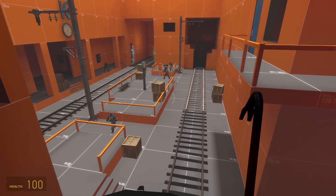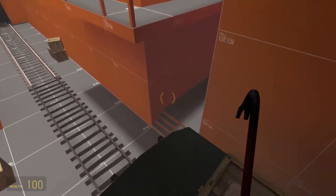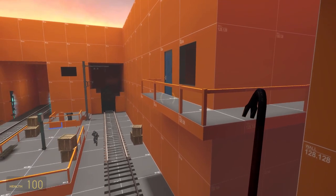On sight, the combine will shoot the player. I built a small pathway up here, allowing the player to get up here and collect a weapon, so we'll head there first.